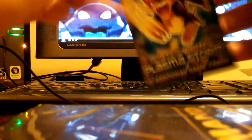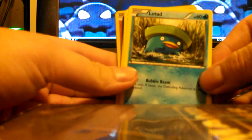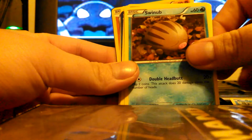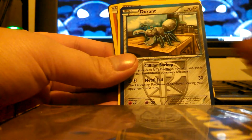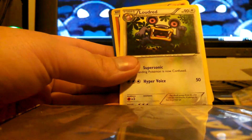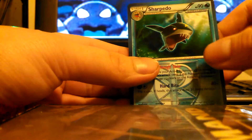First, we're going to open up the Liepard pack. Here's a code for everyone. Let's see what we got here. We got a Lotad, Swinub, Scraggy, Cubchoo, Elgyem, Durant, Maractus, Loudred, Fanfare Reverse, and a Sharpedo Rare.